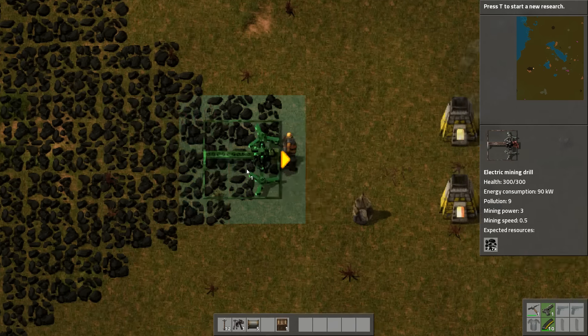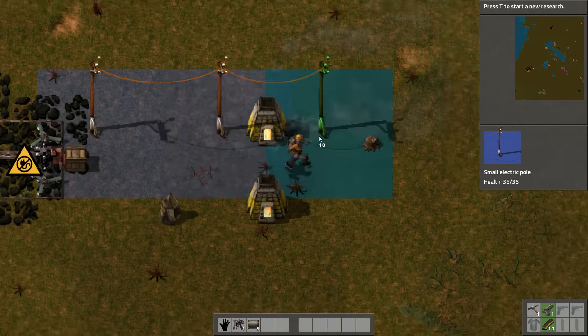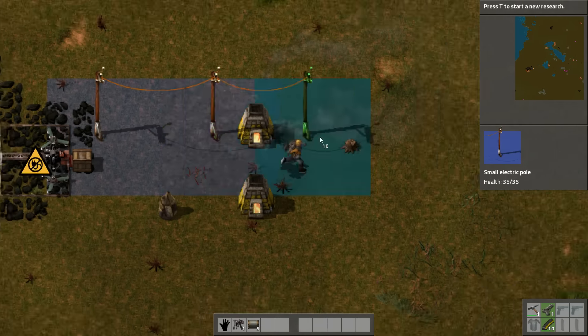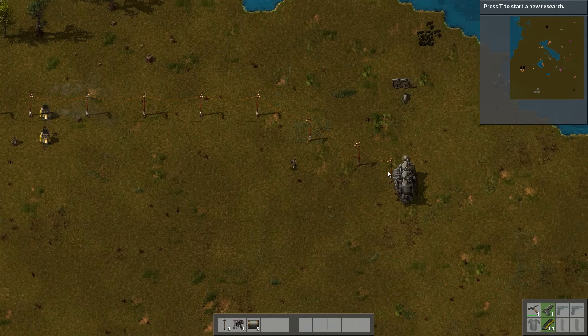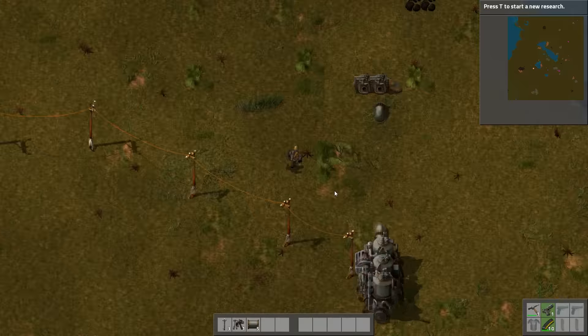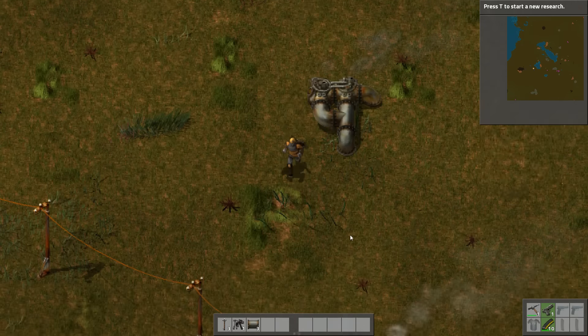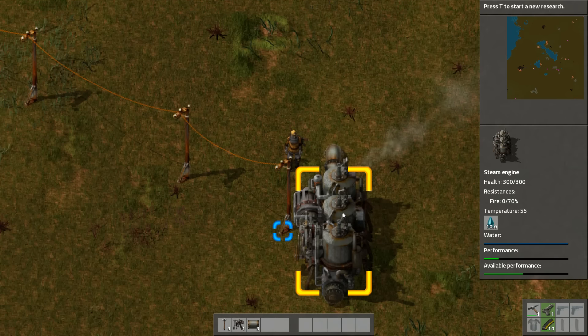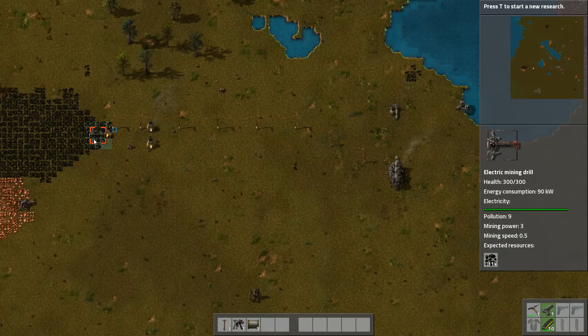Add a chest and let's make sure this thing gets some electricity. I've beautifully placed the stone furnace exactly in the way of my small electric pole. There's the steam engine. Now it's starting to automatically produce — it just doesn't have any power yet, because the boilers aren't connected. There we go, now the steam engine is starting production. Let's make sure both boilers feed the steam engine. Water is at 54, 55, 56 degrees and going up. The electric mining drill now has plenty of power and it can keep going so long as it has power.